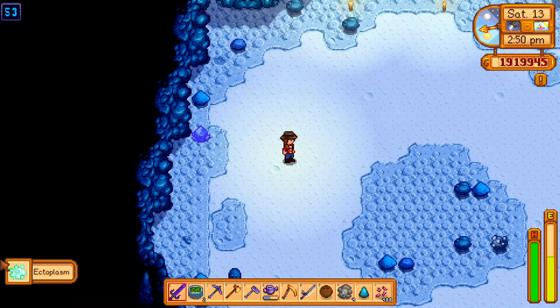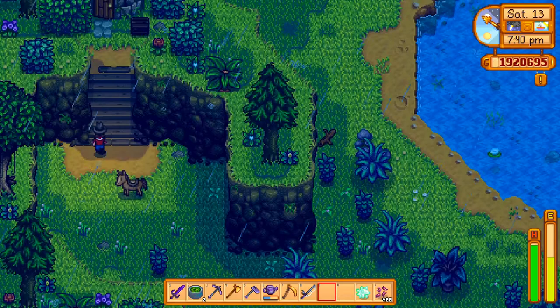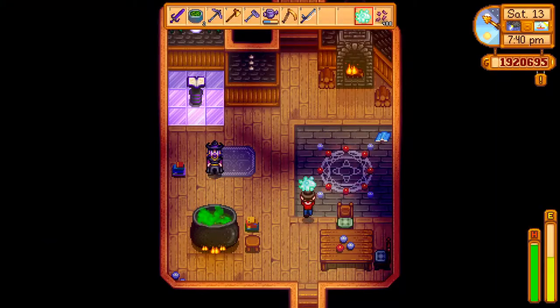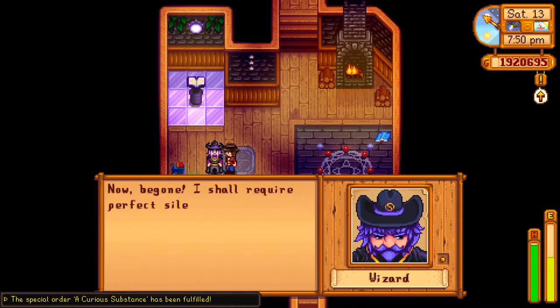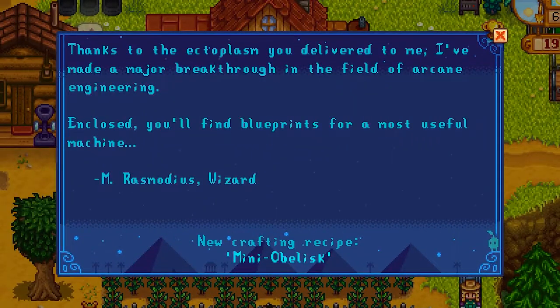Now that I have this slimy substance in hand, it's time to go and pay the wizard a visit. The next morning, Rasmodeus — aka the wizard — will send you a letter in the mail containing the plans to craft your very own mini obelisk.